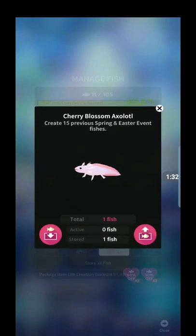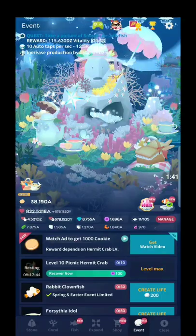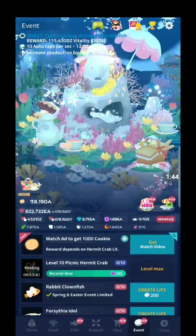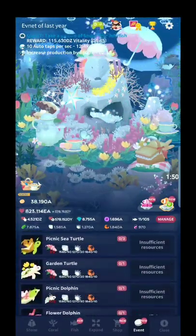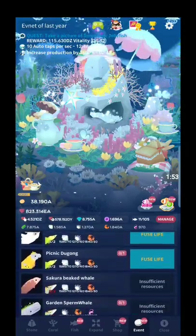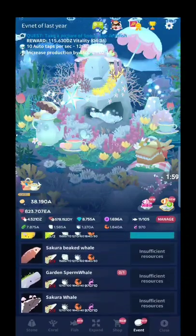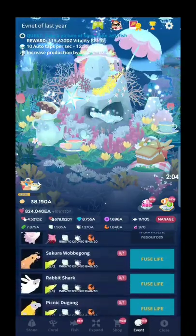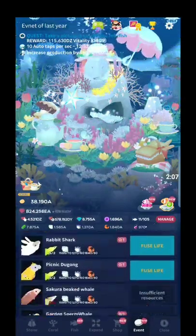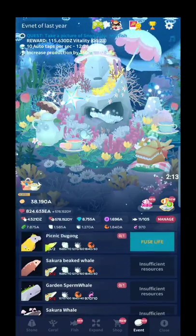The next one — the cherry blossom axolotl — you create fifteen of the previous spring and Easter event fish. In order to do that, you have to go to the event section, and then this little thing up here with the cloudfish and the reverse arrow will show you all the previous springtime/Easter fish. I'm really glad they do this now, because I don't have some of these fish — like the sakura beaked whale and the sakura whale. I missed those because I kind of gave up on that event last year and took a break from Abyssrium.